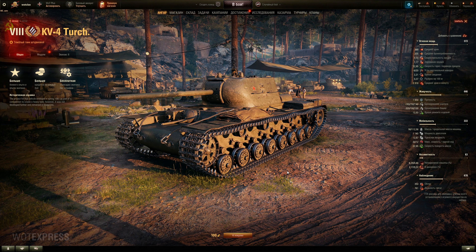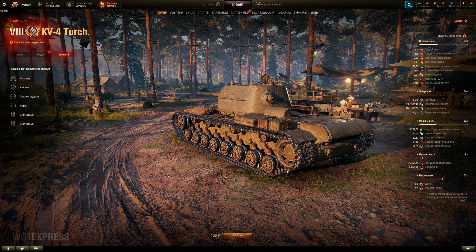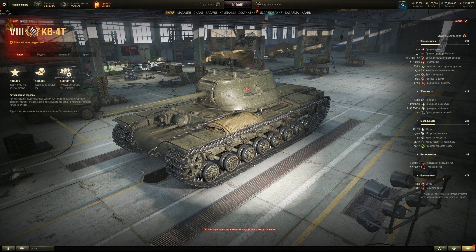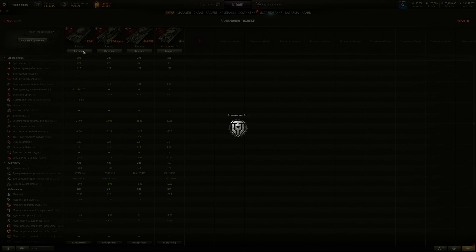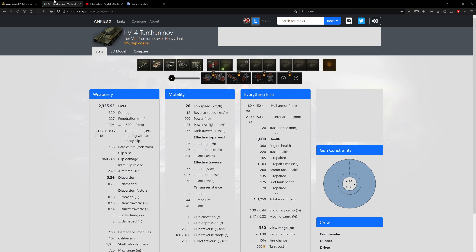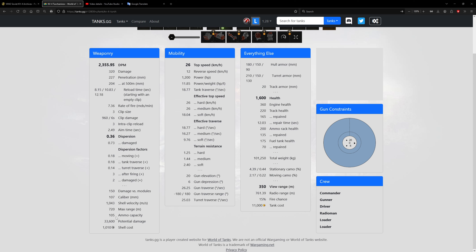We don't need another premium Russian heavy tank — we already have enough. This thing is not as interesting as the 265T that we saw yesterday. But I guess maybe it's for the loot box. Yet again, 70 rounds — how many does the Russian server version carry? Let's check tanks.gg. 105 rounds of ammo carried — holy crap, that's a lot of potential damage. 33,000 is overkill — you want to be about 15,000. You have a lot of ammo and ammo rack is not a factor in World of Tanks compared to War Thunder.